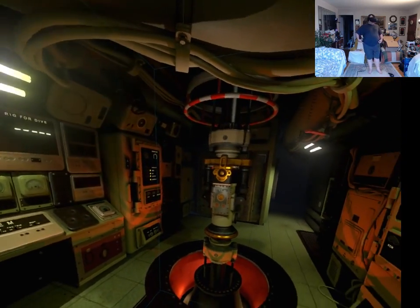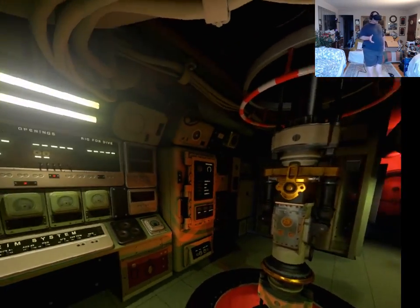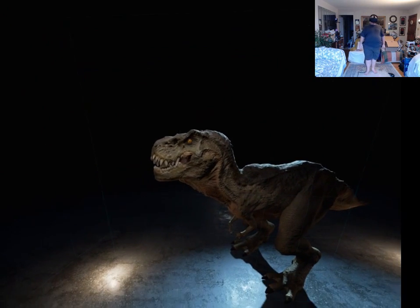The one thing about the Vive is you do have the Chaperone in place, so if I move forward there's not so much in place. I can walk around — as you can see right there — and as I get closer to the edge of my play space, it will show up.